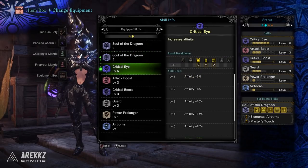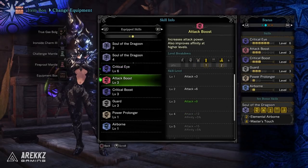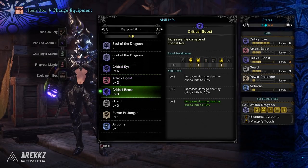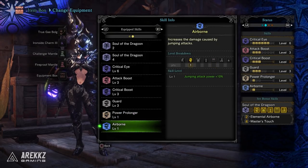You also have Critical Eye level 6 which gives you 25% affinity — and keep in mind the closer you are to 100% the more benefit you'll get out of that four piece set bonus. You also have Attack Boost level 3 which gives you plus 9 attack, Critical Boost level 3 which increases damage dealt by critical hits to 40%, Power Prolonger level 1 which in the case of the insect glaive gives you a bonus 10% duration on your kinsect buffs, and finally Airborne which gives your jump attacks an additional 10% power.